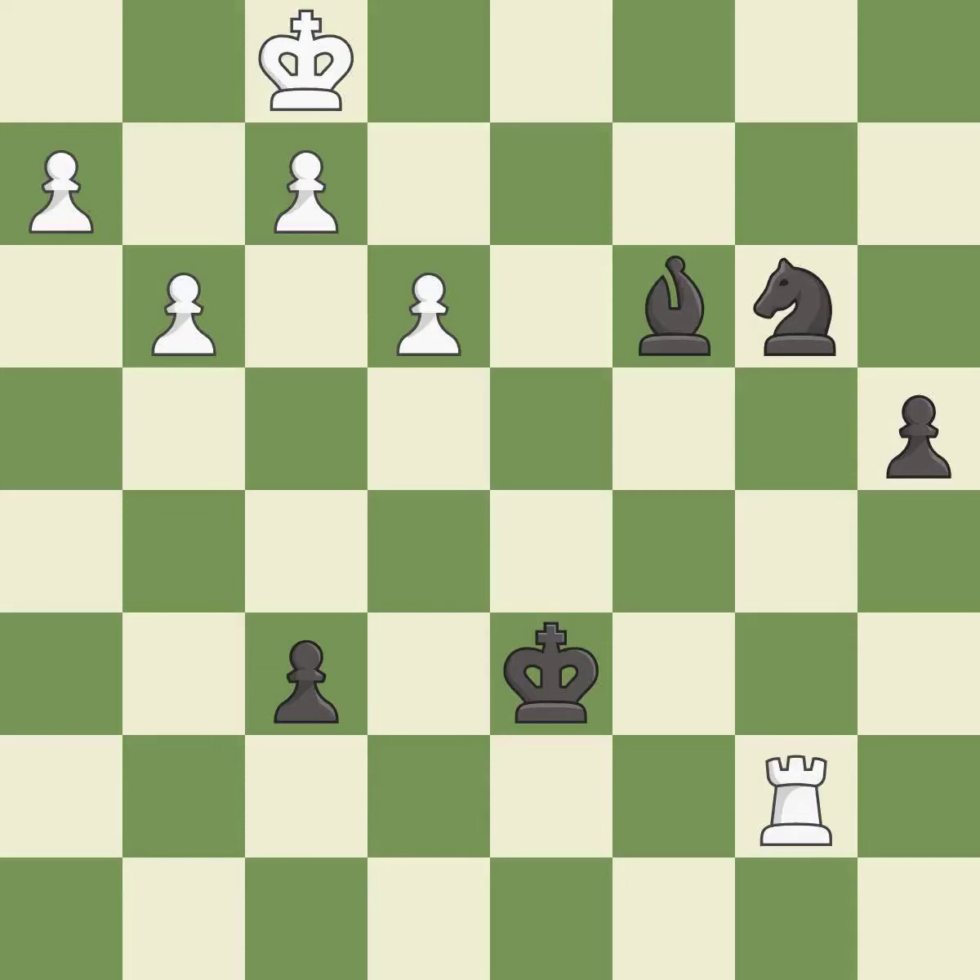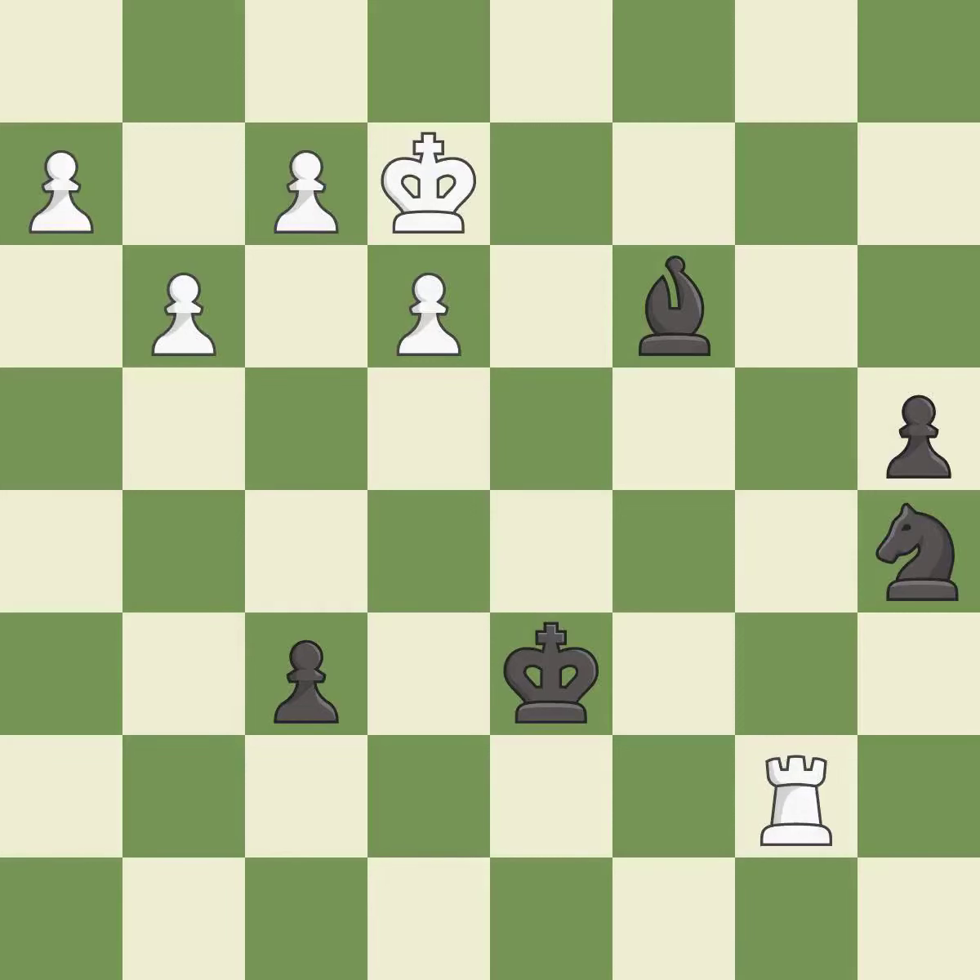This overlooks an opportunity to defend a bishop that was under attack. This permits the opponent to activate the king by getting it off of the back rank — it is a mistake. This activates the king in the endgame by getting it off of the back rank. This is the only good move — it is a great move. This wins material — it is best. This misses a great but hard-to-find move. Only one move worked there, and this wasn't it. This ignores an opportunity to threaten winning a bishop — it is a mistake.